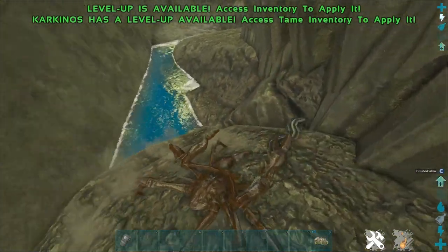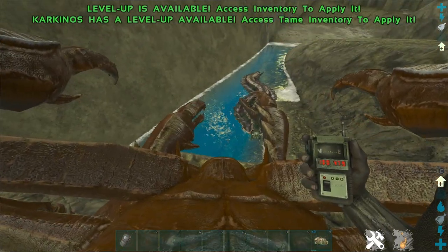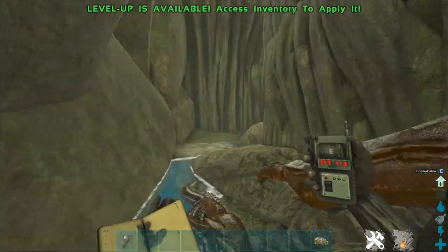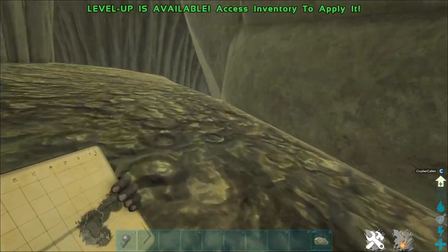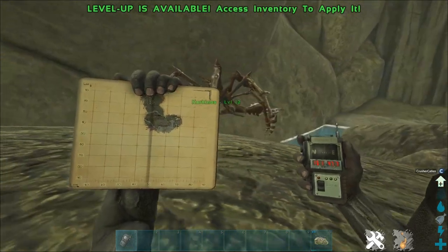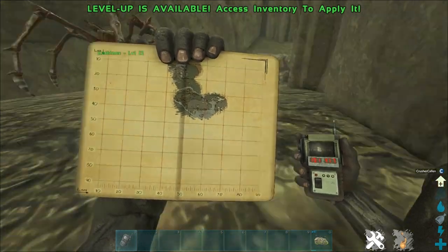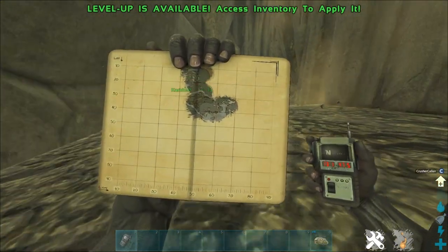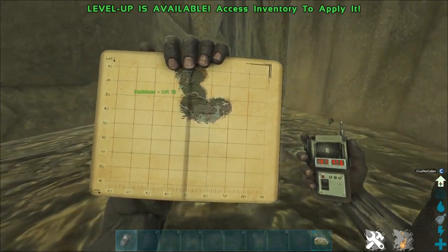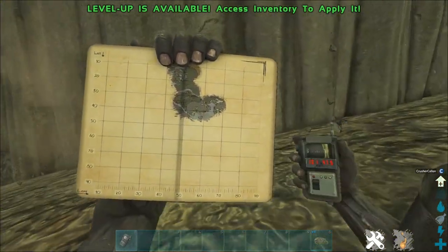With that out of the way, let's get into the video. Arthropleura is an absolute pain to tame on Aberration, but this one method should save you a lot of time and effort in making bug repellent and all this other rubbish. On the map, down at the bottom of where I've actually discovered, is a grey-bluey colour — and that is where you'll find the Arthropleura. So around coordinates 40, 35, 60, 35, 50 — all along that biome there, and it extends much further than that, is where you can find arthro.